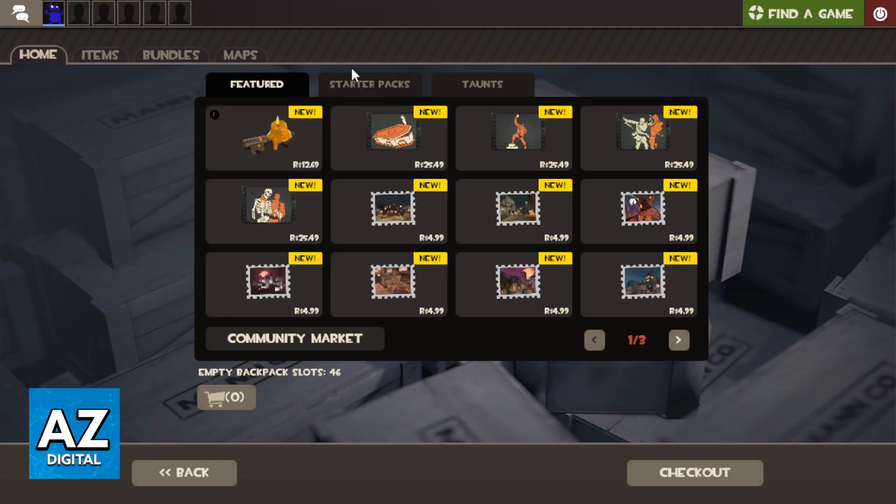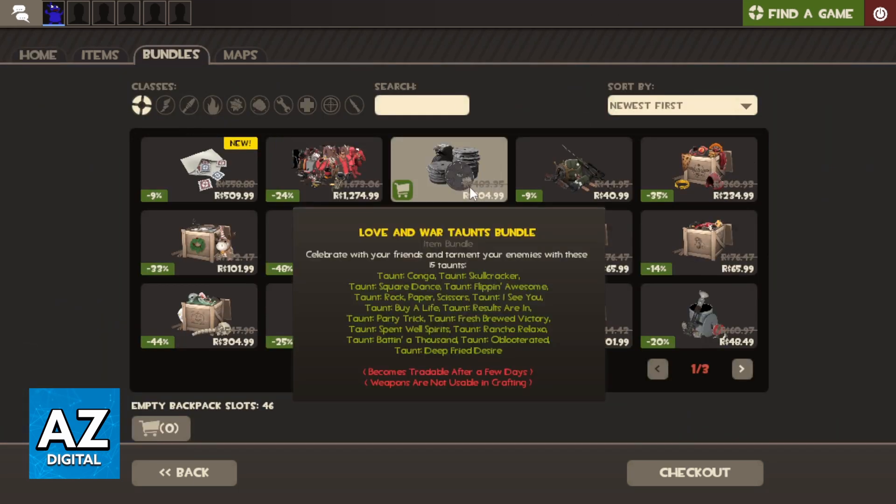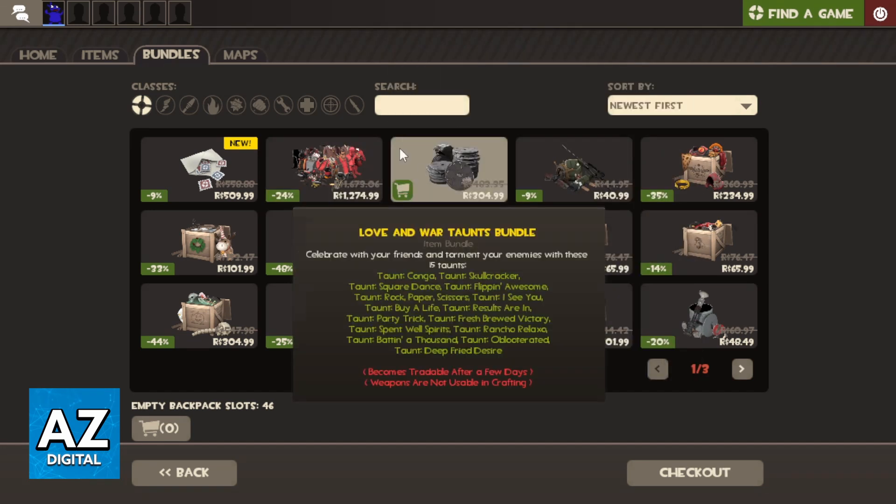And as you can see you'll be able to check that the taunts are right here — this one right here. So as you can see you can select the taunts you want to buy. You can also go to the bundle section and you'll be able to see the Love and War taunts bundle. And you can select to buy the bundle.